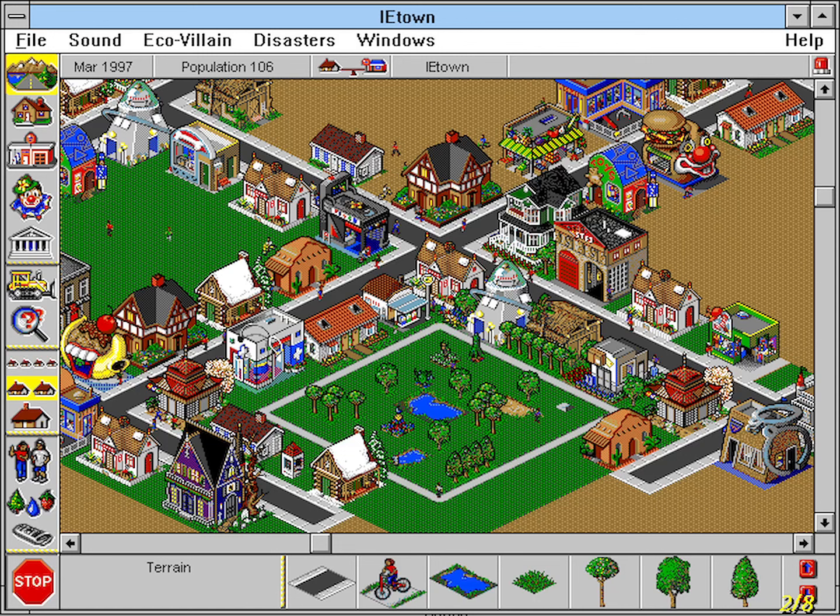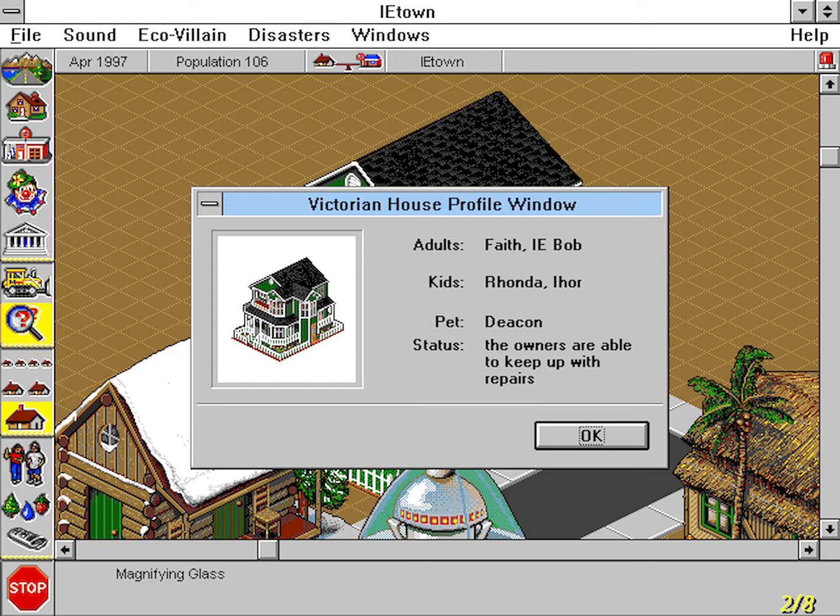The design of SimTown is almost identical to SimCity 2000, using the same isometric design and grid structure. All of the tools are represented as icons on the left side of the screen, and all of the tool sub-choices are on the bottom of the screen. So if the player chooses to build a house, all of the house types are shown at the bottom.